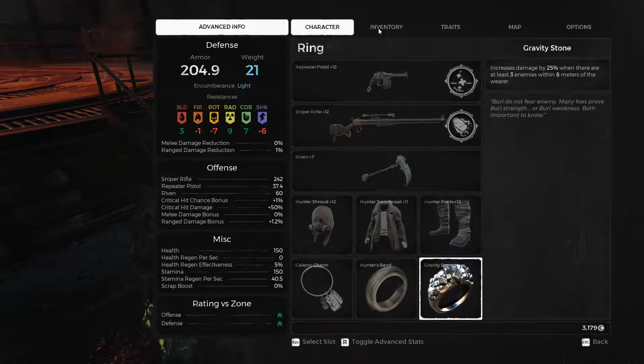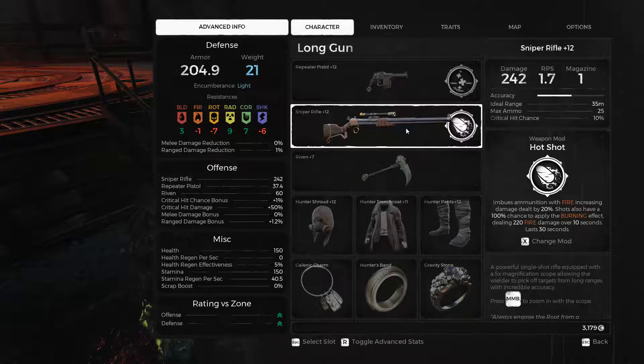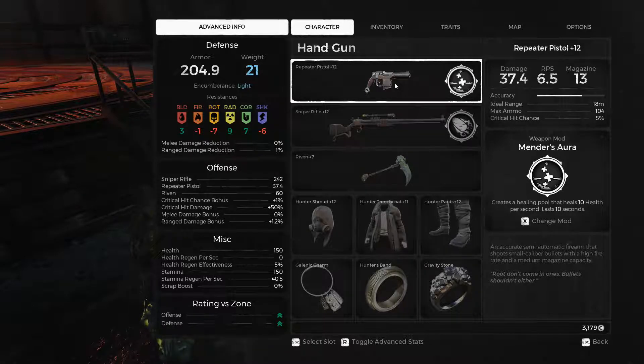First I'll talk about the gear. For the weapons, I chose the sniper rifle because even though it has a slow firing rate, it deals a lot of damage especially in the weak spots, which is what my build revolves around. Next I chose the repeater pistol because if the sniper rifle doesn't finish off an enemy, the pistol can quickly finish off that enemy because of its fast firing rate.